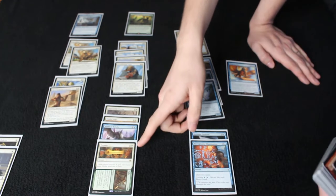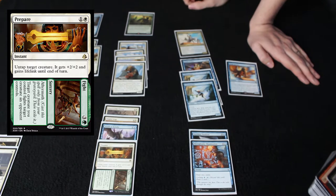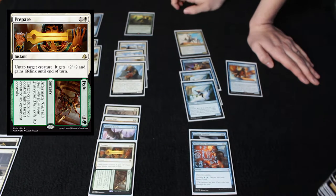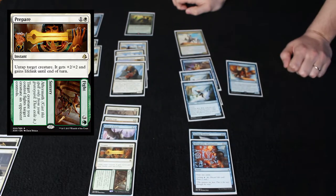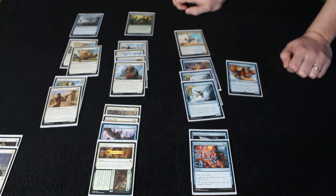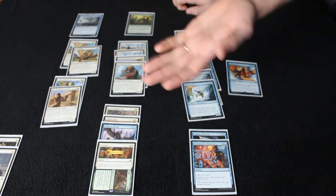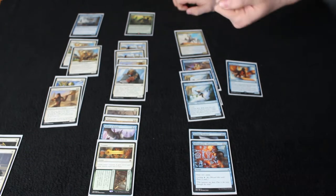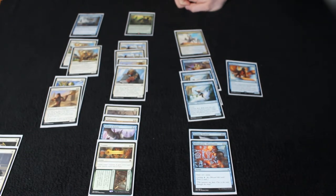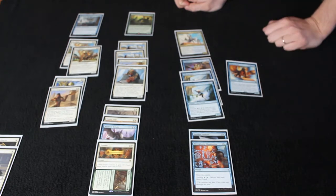I really loved Prepare. I splashed green for Fight and for Champion of Rhonas, and I think even if I wasn't playing Champion of Rhonas, I would still play Prepare to Fight just for Prepare. I would untap a creature, give him +2/+2, trade, gain a bunch of life, and then bring the creature back from the graveyard with Devoted Crop-Mate. It was just devastating for people.